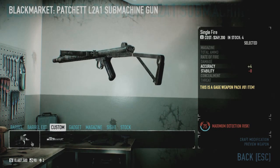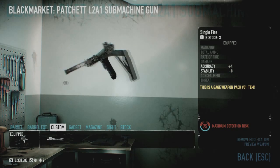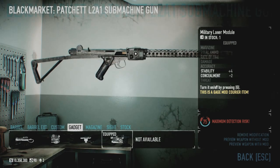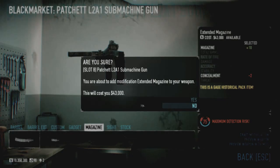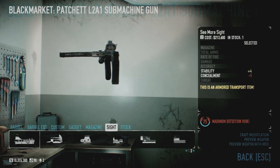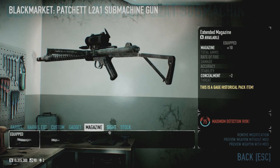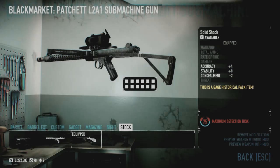You can equip Single Fire, which pretty much locks this into being a marksman carbine — a lot like the Broom Handle Mauser, except kind of bigger, bulkier, and with less concealment. If you want, you can remove the Single Fire and have it in full auto. But for this weapon in particular, I'd go with just locking it in semi — pretty much a carbine.